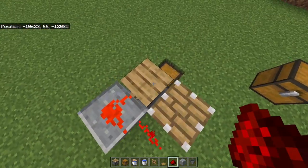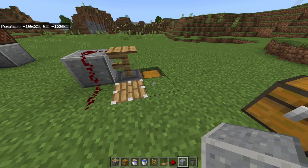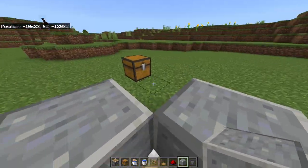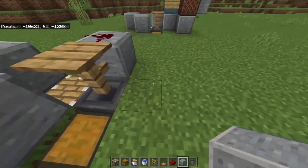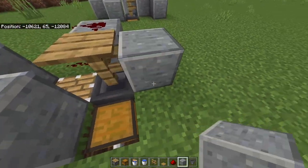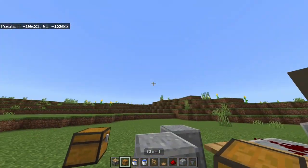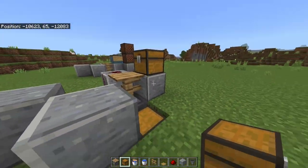The next step is to place two blocks right here so that you can easily align yourself with the corner of the piston. Next, you want to place one block right here with a normal chest on top — make sure it's facing this side like this.